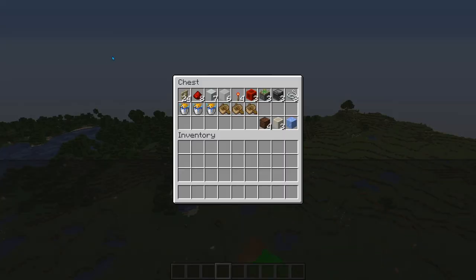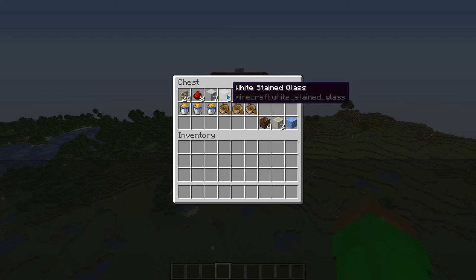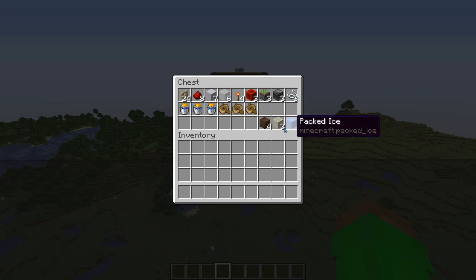Now for the materials — I'm only going to cover one design since they're pretty much the same thing built in different orientations, but you can find both in the world download. There are a few things to explain: the fences can be any type of fence, these can be any type of solid full block, and over here there are note blocks. The bone blocks were just for the little rings the pufferfish make when they expand, and this packed ice is for the ding that simulates the door opening. The note blocks are optional since they're paired together to make different sounds.